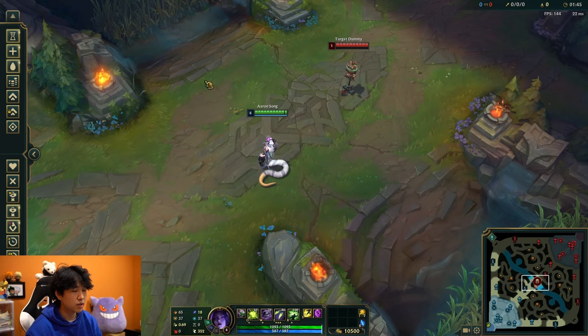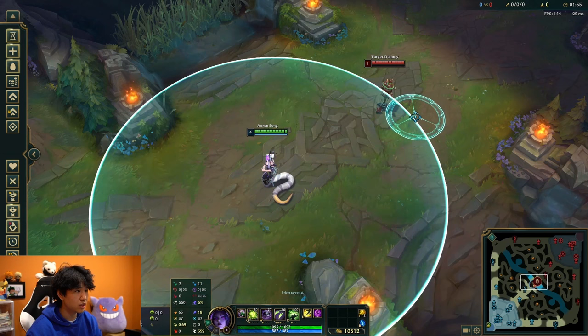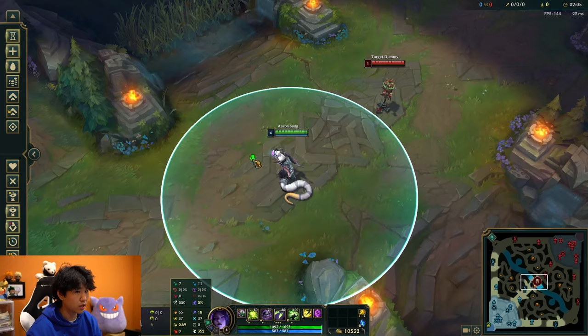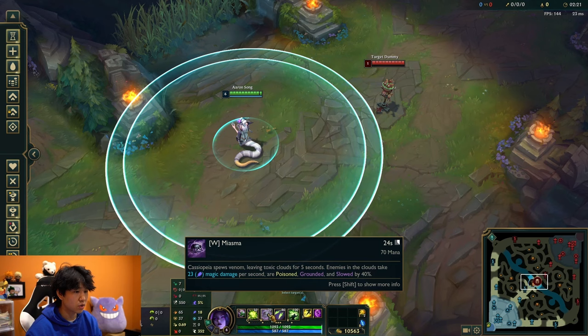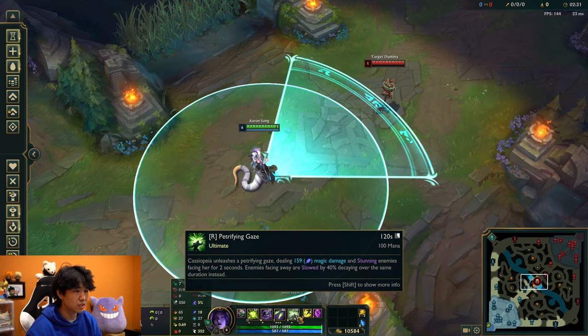Now let's talk about which abilities to max. At the beginning of the game, you can start Q in harder matchups like Orianna, Viktor, and Syndra, but for the majority of games you'll want to start E — it helps you CS better and you can auto-E to win trades with Conqueror. You always want to start E, get Q second, and then at level 3 either take W or put another point into E depending on the matchup. Max E first, then Q second, R at levels 6, 11, and 16, and W last.